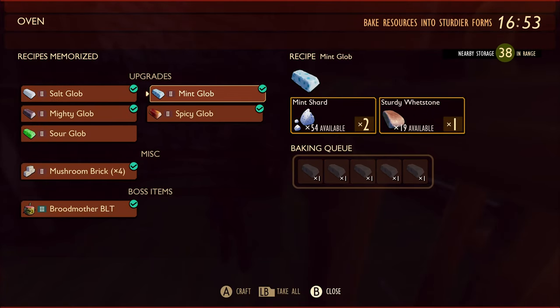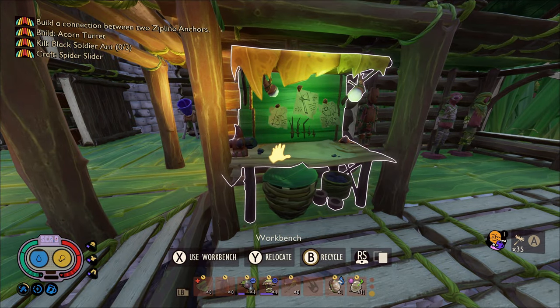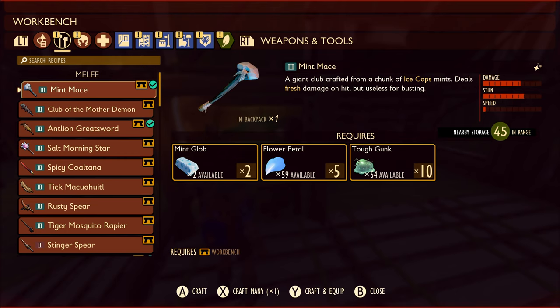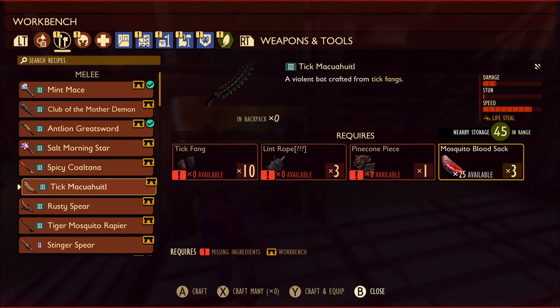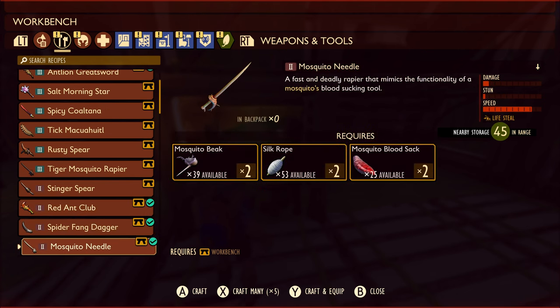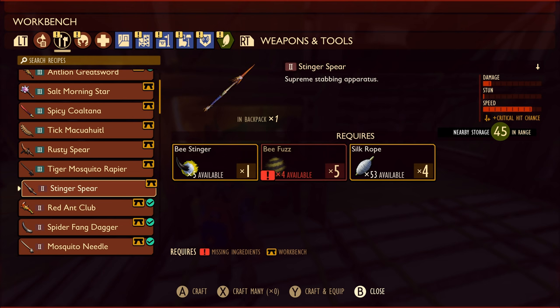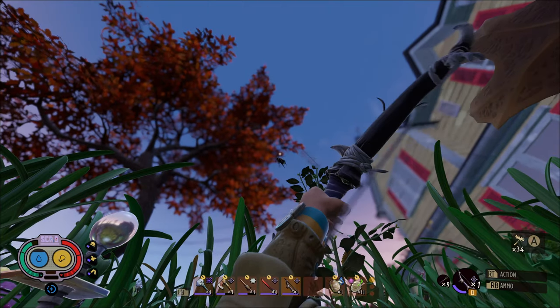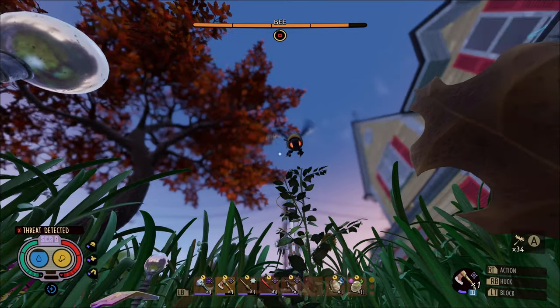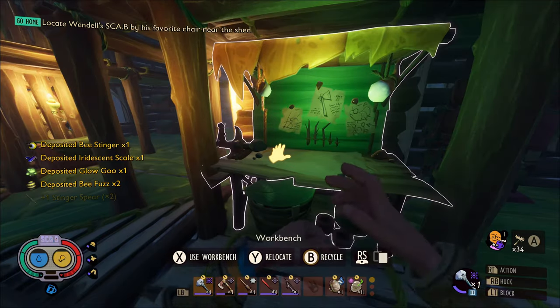Let's go ahead and smelt down some mint. When we get over there we're going to meet two new creatures: the dust mite and the green shield bug. They are weak to fresh and stabbing. So I'm going to make a new stinger spear. Now we're going to make another stinger spear, nice.